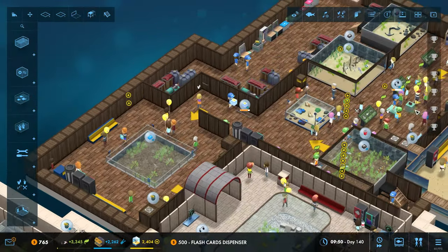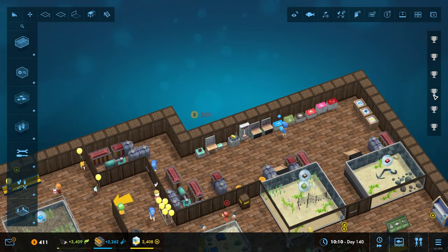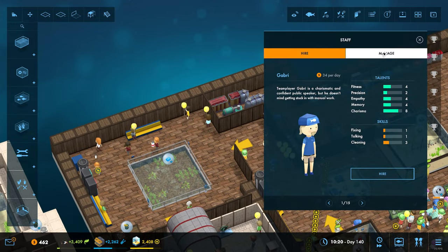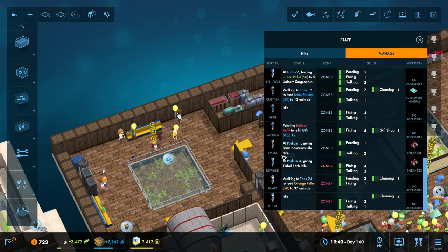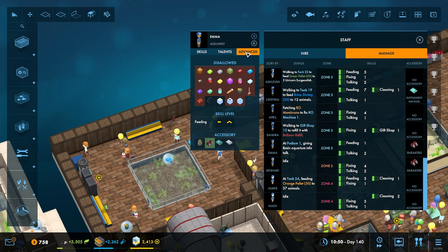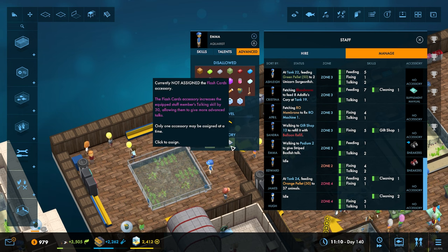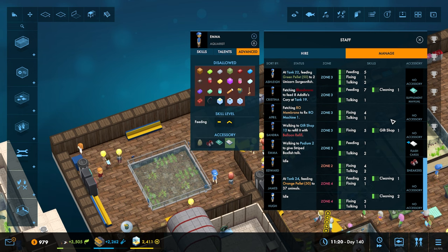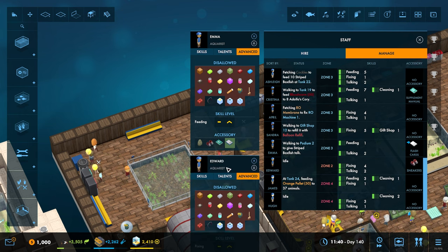I'm going to stick the flashcards in - one there and one over there. Now where are the two members of staff? You can only give them one of each accessory - oh that's fine. Do you know what, take the flashcards - I didn't realize you could only give them one accessory.